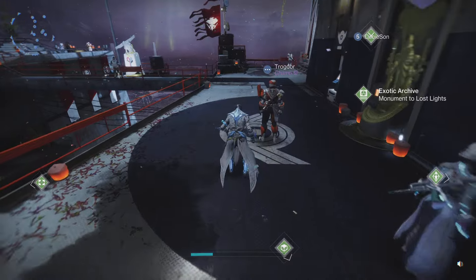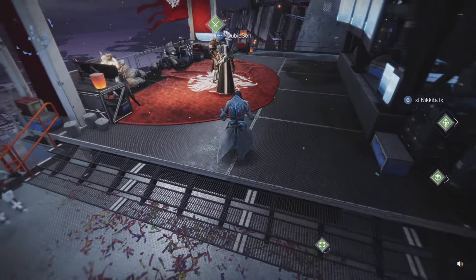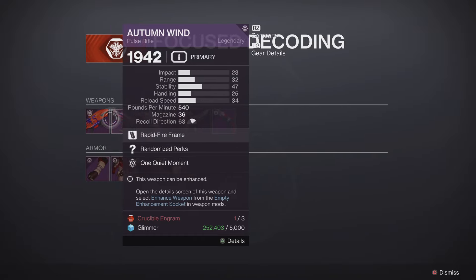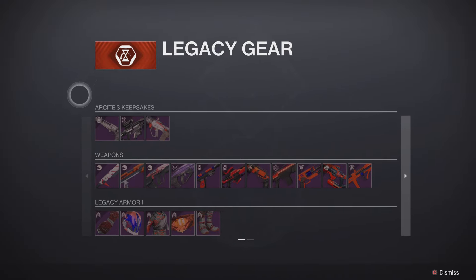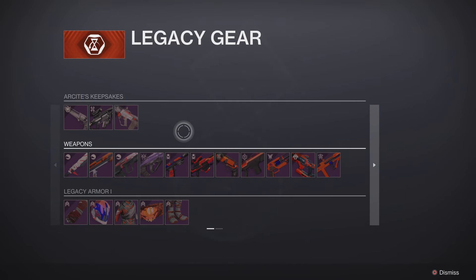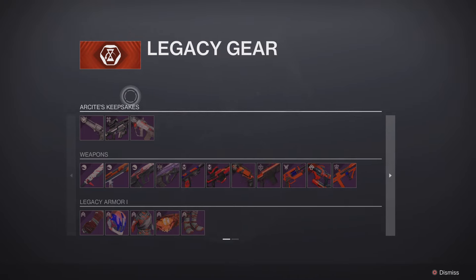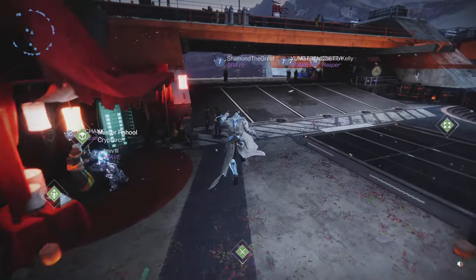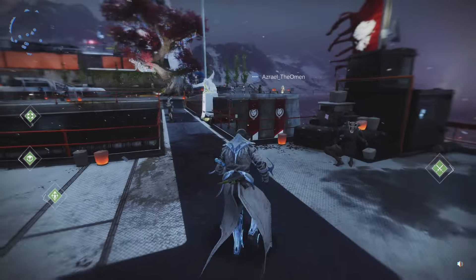That is how you obtain the brand new auto rifle. However, if you're looking for some of the older competitive weapons, they're very easy to obtain still at this point. All you have to do is come to the tower. When you go visit Shaxx, he has his decoding. Focus decoding shows all of the weapons in his inventory currently, as well as his current armor set. But when you go into his legacy gear, you can see all the different armors. And up here at Arsite's Keepsakes, you have the three previous competitive weapons. Three Crucible Engrams and 25,000 Glimmer and you'd be able to obtain them. I am unsure if it's a little more expensive for your first time acquiring the weapon, but they're simple to obtain and you can just purchase them at any time.